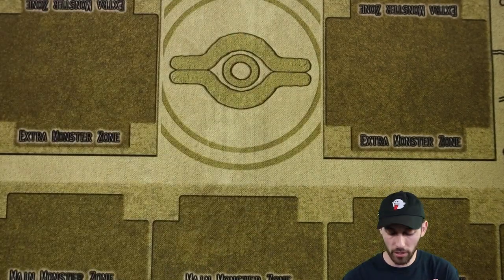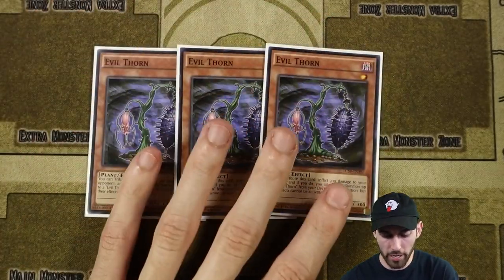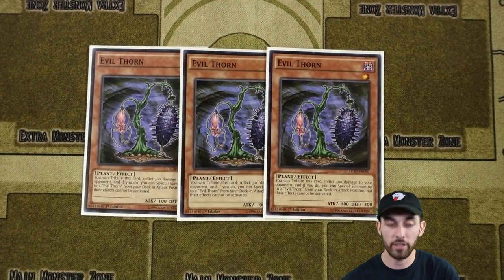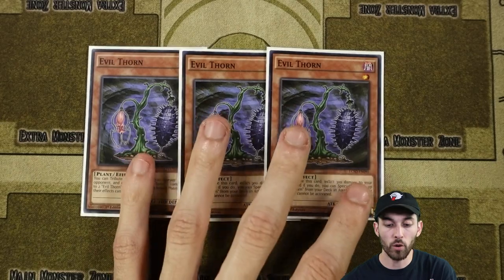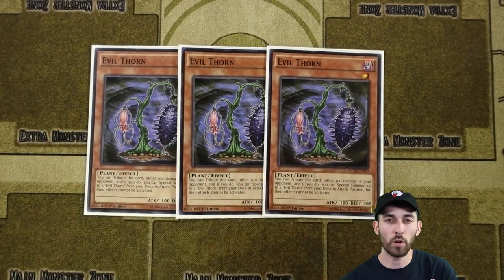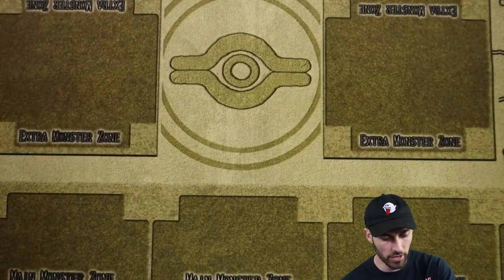Now we get to the plants. If you watched my last profile, I do run three Evil Thorn. If you don't know what this card does, you tribute this card and inflict 300 damage to your opponent, and then summon two more of him in attack position from the deck. He's a level 1, so he's a nice One-for-One target, and he's part of a nice little combo that I'll show you at the end of this video.